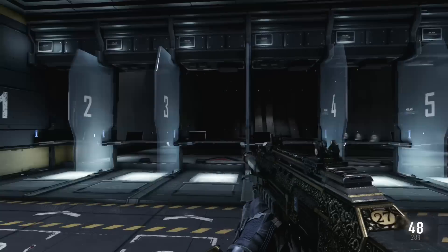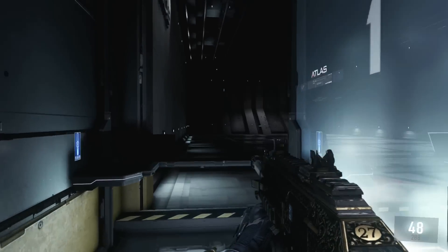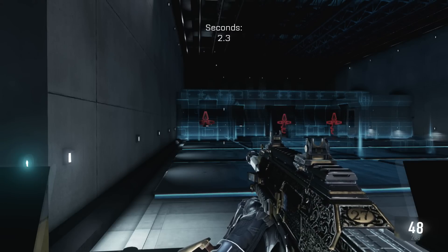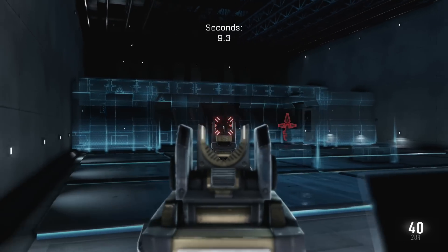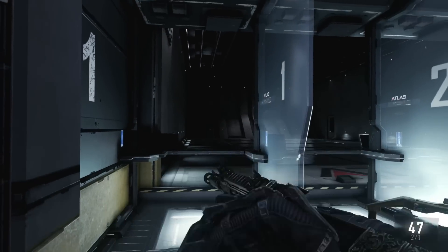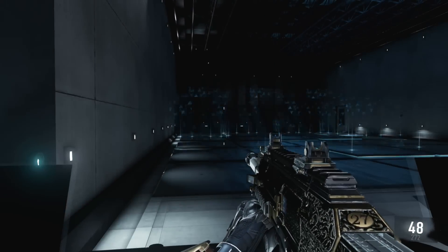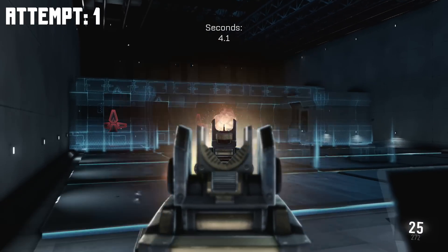It goes all the way to booth eight, and we can do one video per booth so I think it's going to work out pretty well. Let's jump right into this first booth — this should be the aim one. There are seconds at the top, so that's what we're competing for: the lowest score. You shoot these little targets and once you destroy them all it gives you a time. Let's say 10 tries — that's pretty fair. Everybody gets 10 tries, whoever gets the lowest score puts it down in the comments. We're going to do the honor system.